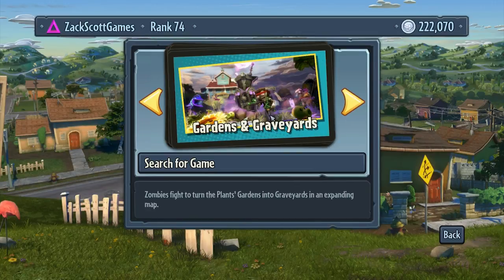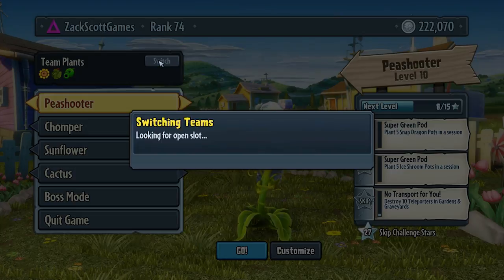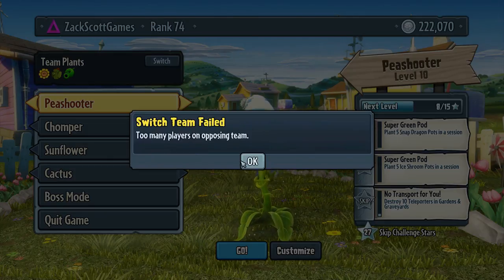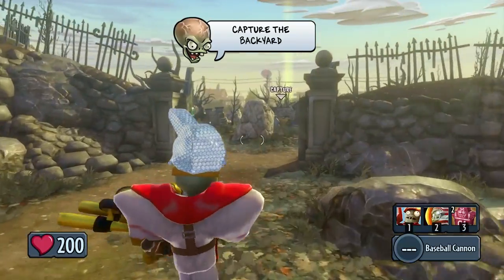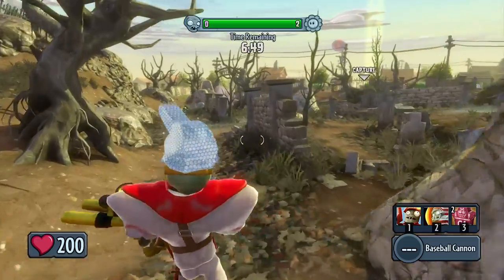We are loading into Walnut Hills, Gardens and Graveyards. I'm going to try to be on the zombie team as much as I can to show off this blinged out All-Star. I'll make a point not to switch to Scientist once we start approaching the end. All right, All-Star — the baseball star — let's go. We're gonna drop in here.